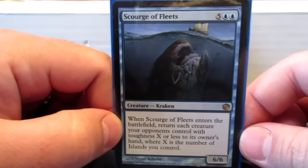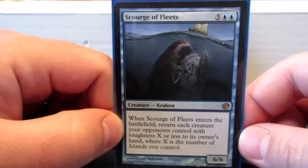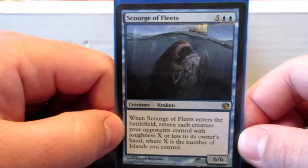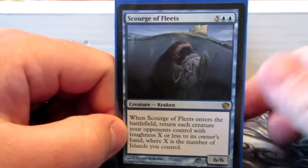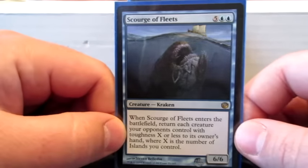Scourge of the Fleets — when it enters the battlefield, return each creature an opponent controls with toughness X or less, where X is the number of islands you control. So this is good with all the islands and fits the Kraken theme, and it's a bounce spell attached to a creature to bounce my opponents' creatures.